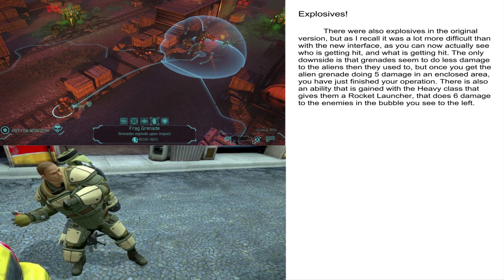This guy is a rookie, as you can see from his sign there. When they become a squaddie, they get their class. This guy would probably be an assault class because he's using an assault rifle, and he would get the run-and-gun perk, which is Jared's favorite. You can also see how much ammo the gun has in it — this guy can maybe get one more shot and then he has to reload.